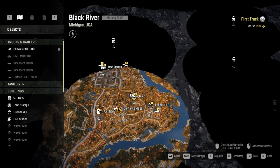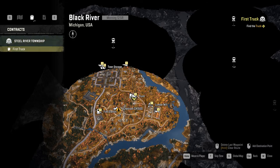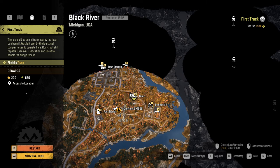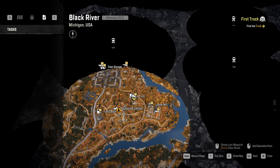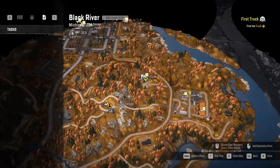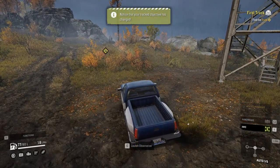The missions panel shows our objectives — more will appear once we finish the tutorial. Click on 'First Truck' to see the reward: access to the location, 200 XP points, and $650. Once you activate it, tracking turns on automatically. The Tasks tab shows things that have occurred on this map; we don't have any yet, but they'll appear once found. Close the panel, press handbrake off, and head down the hill toward the first truck.